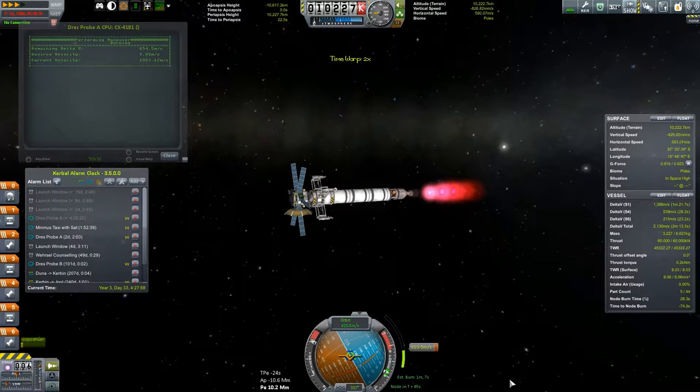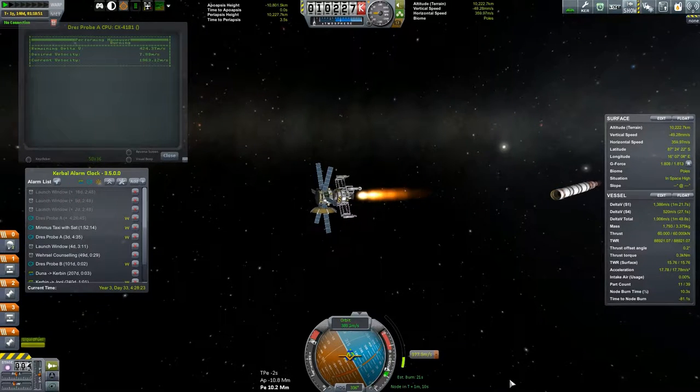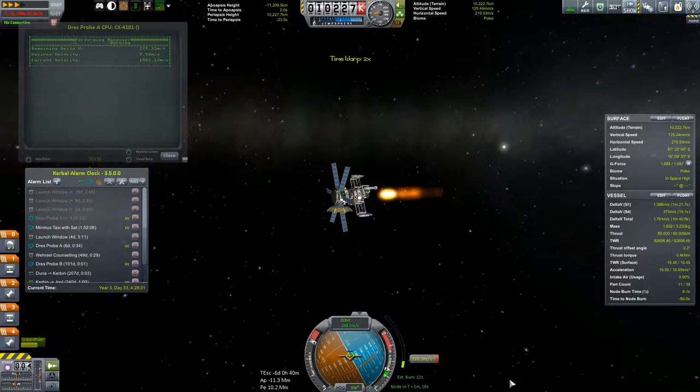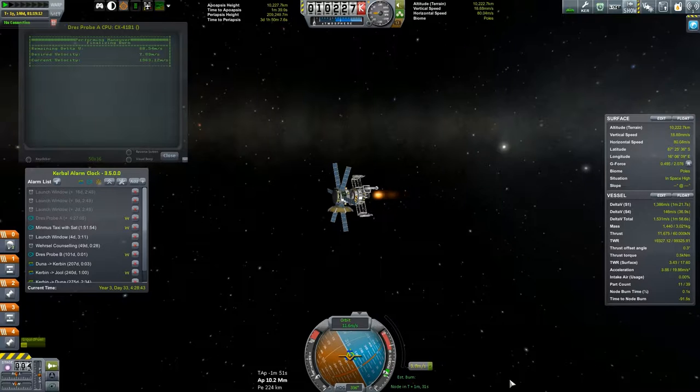Halfway through the burn. I think we can speed up a little bit more. We're about to stage — I don't want to be time accelerating during the staging. Two, one second, and stage. Go. Excellent. Only a few more seconds to burn here. Speed up a little bit more, and a little bit more. Alright, I think we can slow that back down. And that should be that burn.